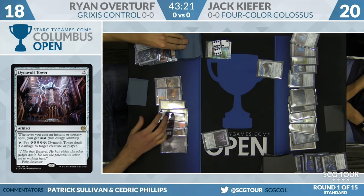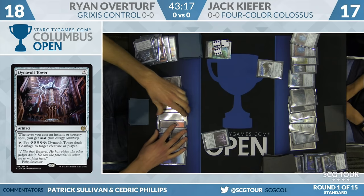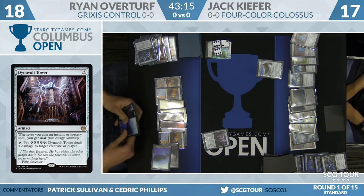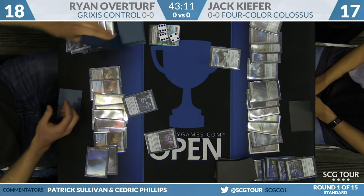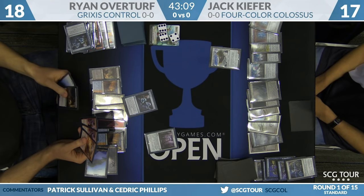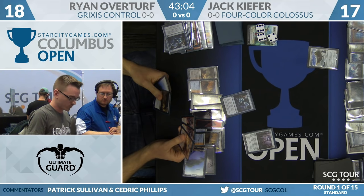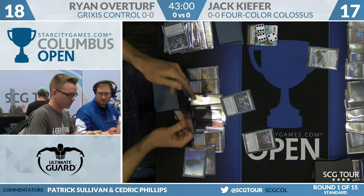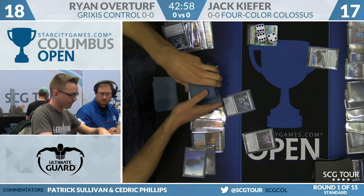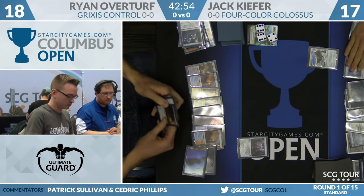Overturf waits because resolving his Anticipate is so important — finding a Torrential Gearhulk here could blow the game wide open. Looking at three cards: two Harnessed Lightning and an Incendiary Flow. That shows exactly what his deck is trying to do: basically all spells, Dynavolt Tower, and Torrential Gearhulk, with a couple of creature lands to kill the opponent.